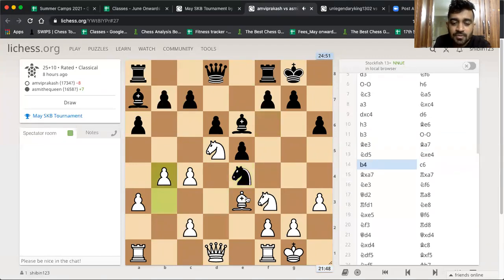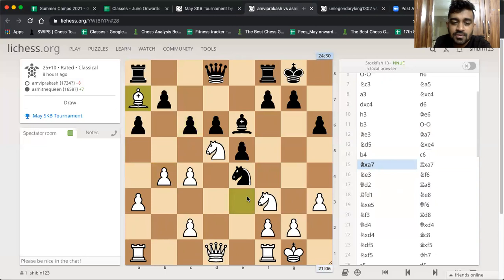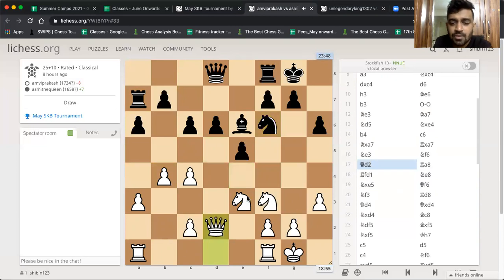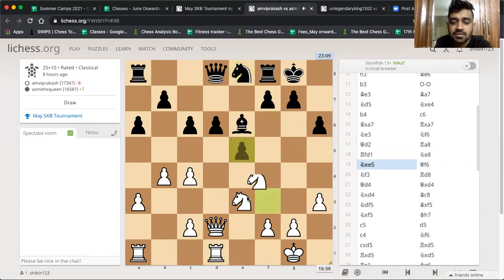C6 — another good move. Bishop takes, rook takes, knight back, knight f6. So what is Asmi's plan? Just play d5 somehow — move the bishop, get rook e8 in, get the rook back to a8, play d5. Or just hold the position. But now rook d1 and the pawn is almost gone. Knight e8 defends it, but then knight takes and takes back the pawn with a pin. Asmi fell to a pin, losing the pawn exactly like this — she wasn't aware of the pin threat in the same tournament.